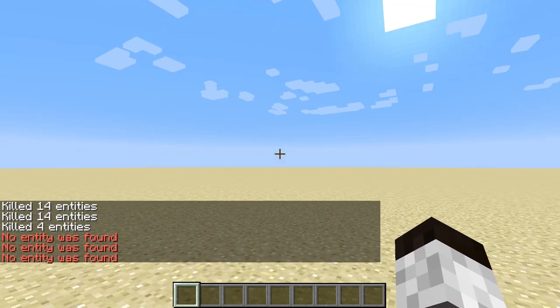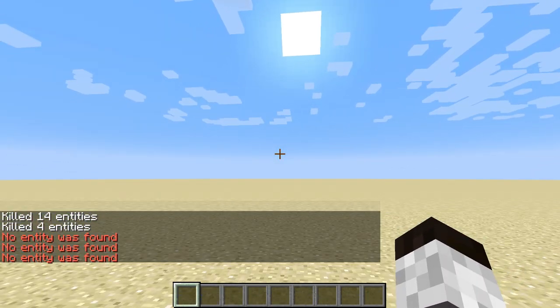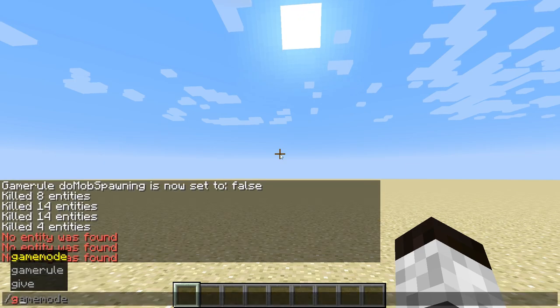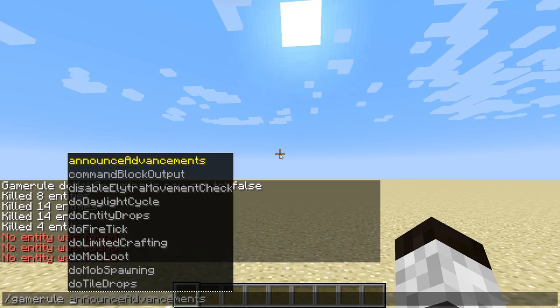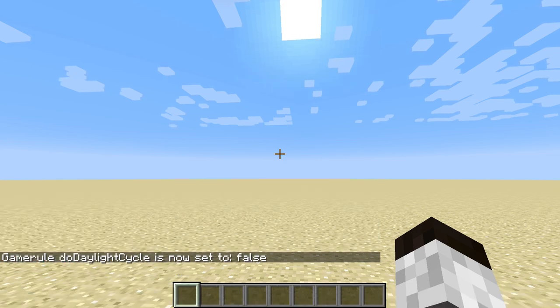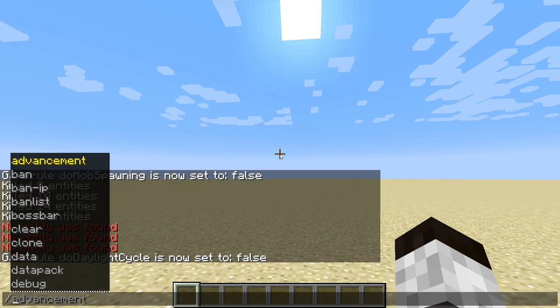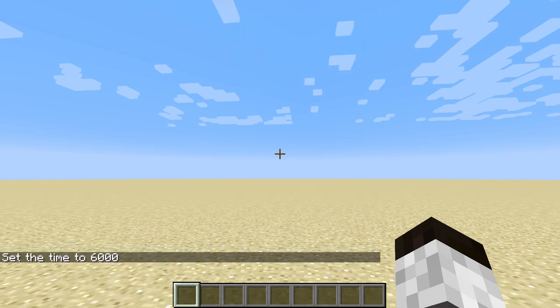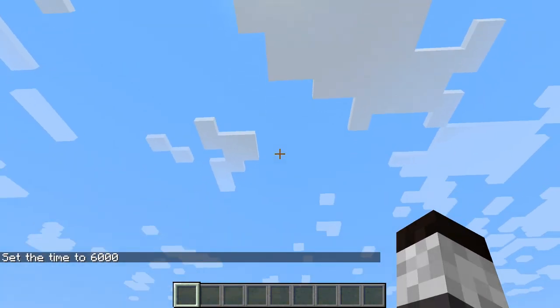Now that's done, the sun is moving and I want this to always be daytime. So we're going to do another gamerule: do daylight cycle, false. Now the sun is no longer moving, and then we're going to set the time — I believe it's 6,000. That puts the sun right above us. So now we have a nice, clean world.